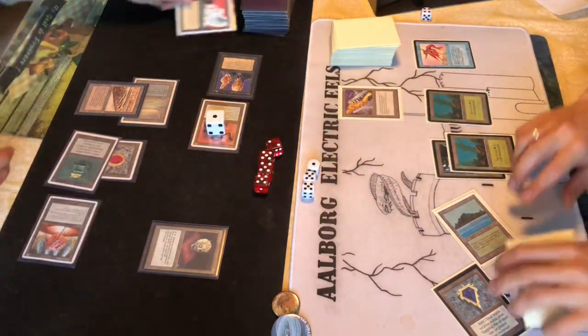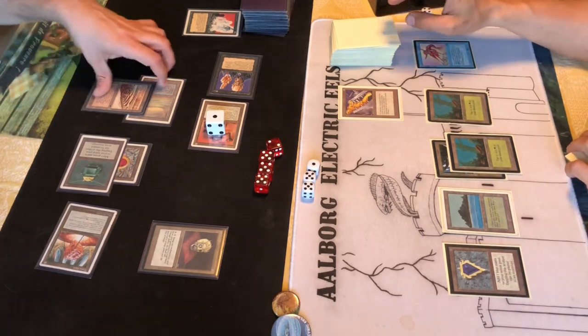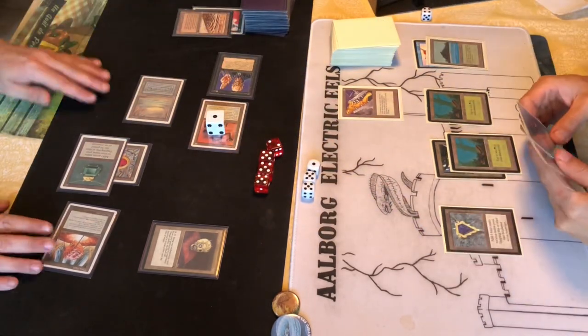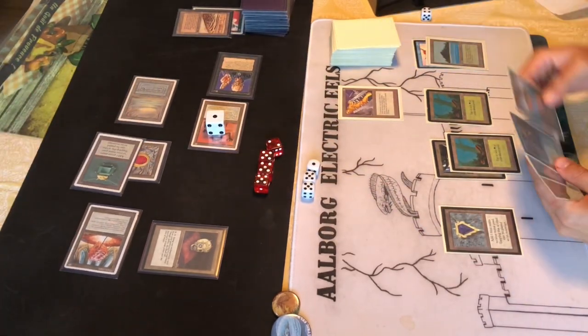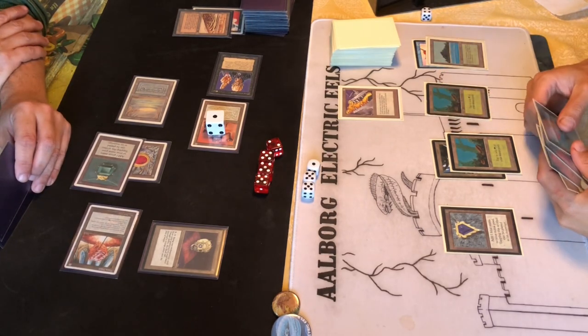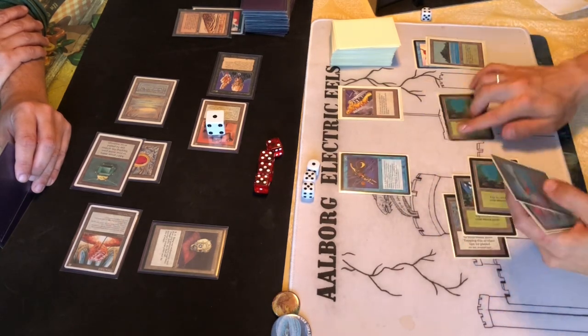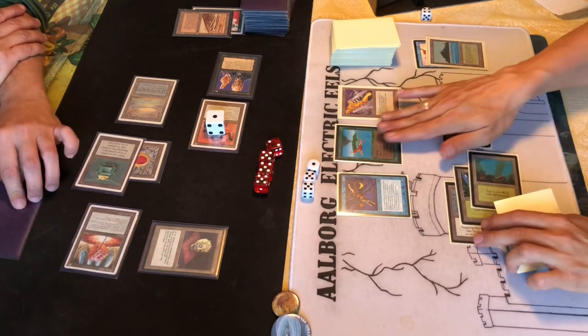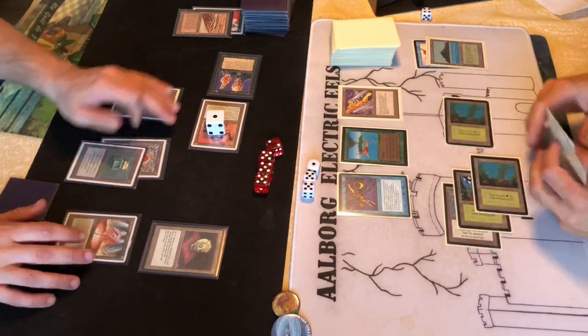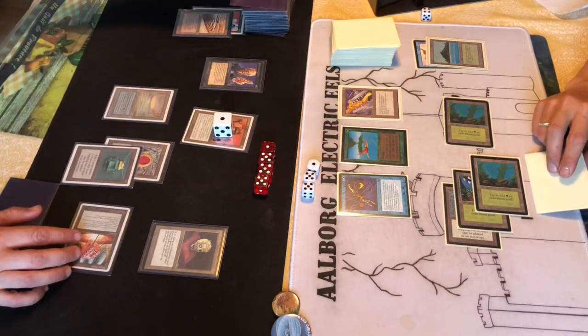He bounces the Time Elemental back to his hand and the Animate Dead goes to the graveyard. I Strip Mine his Tropical Island - I don't want him having double blue mana, because then he could use the Time Elemental and Boomerang. He doesn't actually play counterspells in this deck, but I didn't know that at the time. There's a Bird and a little dragonfly - I take a point of damage from the tapped Mana Vault not untapping.